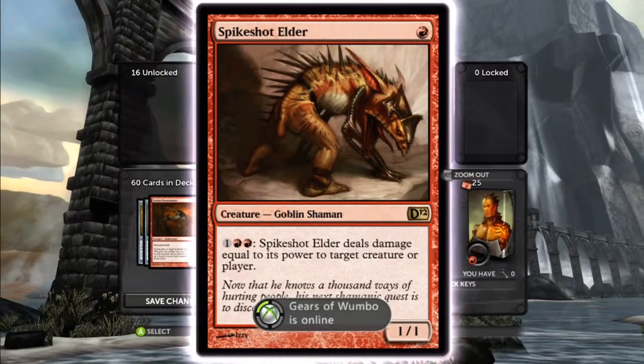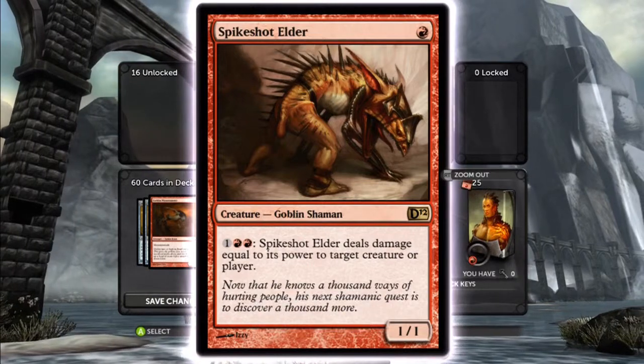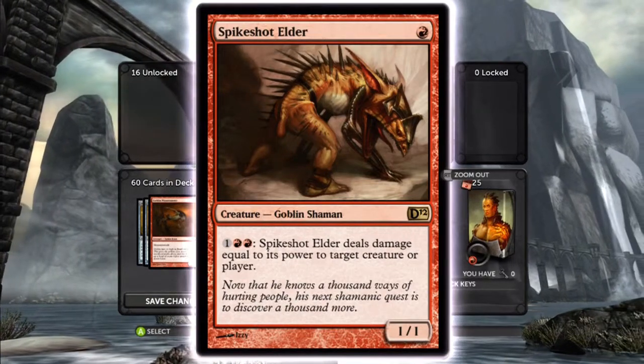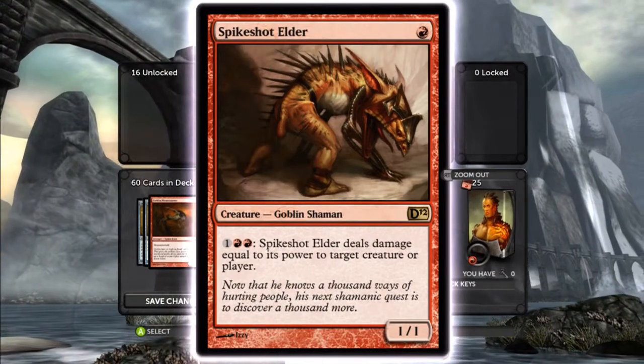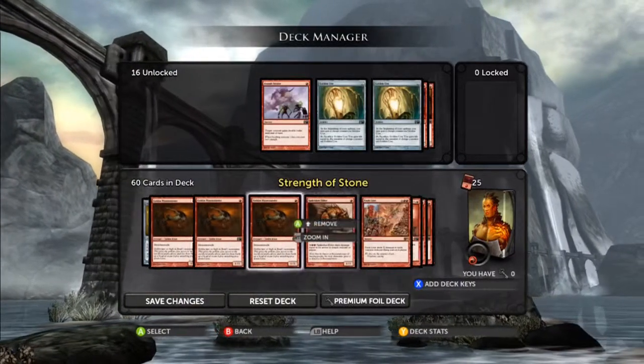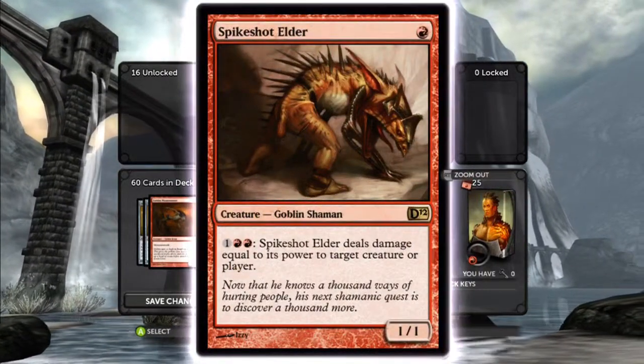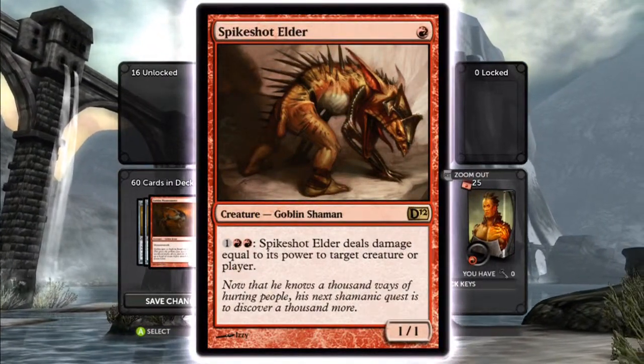Spike Shot Elder - it's a one cost. If you pay three mana, two of them being mountains, Spike Shot Elder deals damage equal to its power to target creature or player. So if you combine that with Darksteel Axe, Spike Shot Elder comes in as a three-one, and then you can tap three mana and deal three damage to anything you want.